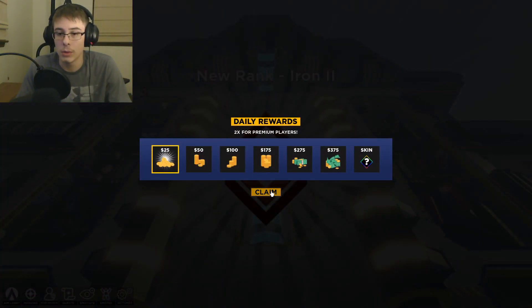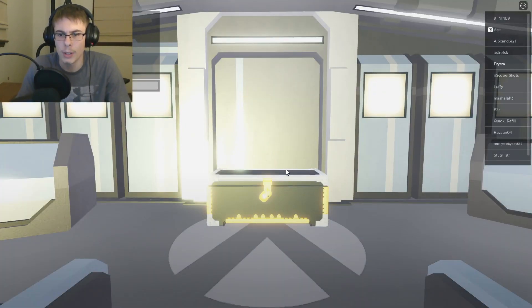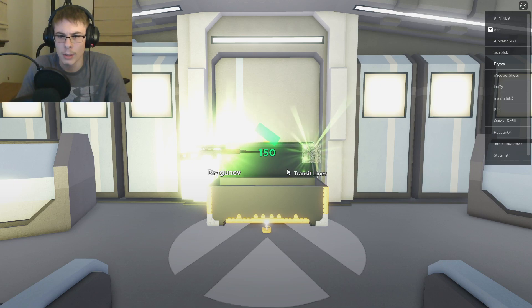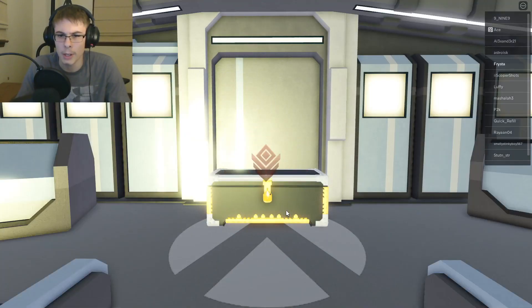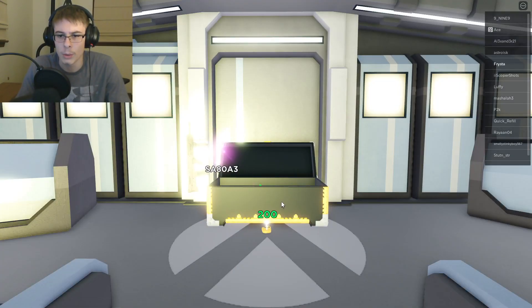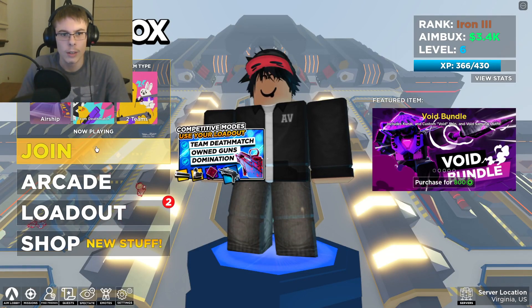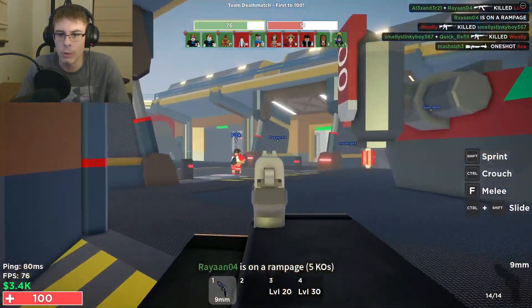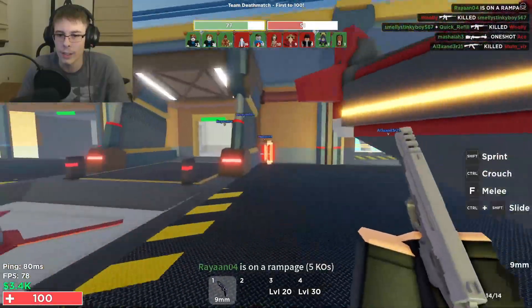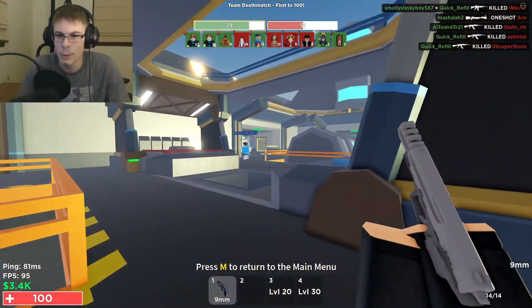Whoa, that's pretty loud. This looks kind of familiar — I don't know if I've ever played this, maybe a very long time ago. The map kind of looks a little familiar. That's cool. Let's see what we got here — we'll just select a random team. Okay, this is interesting so far. I kind of like this. Where are all the enemies?